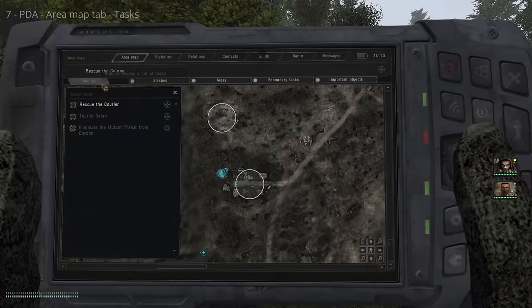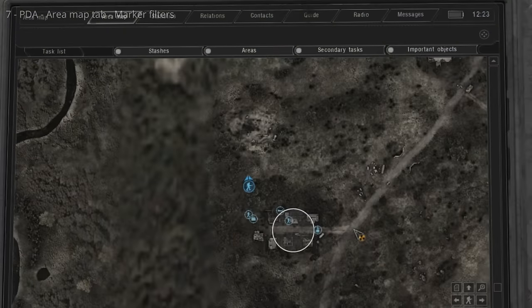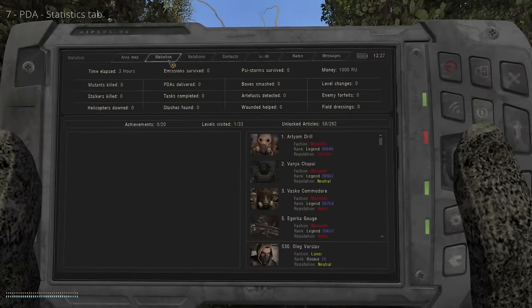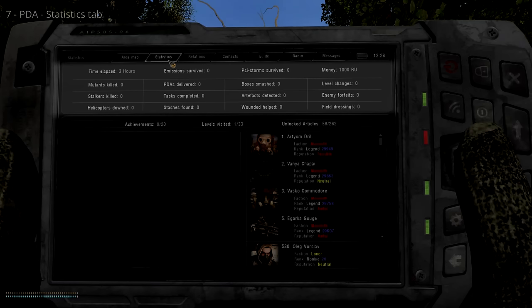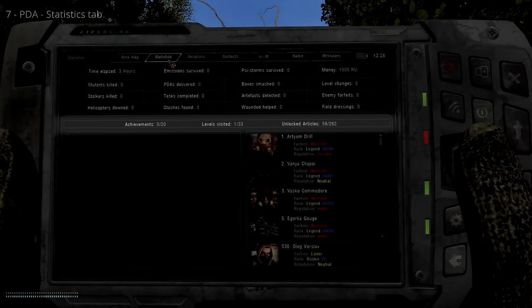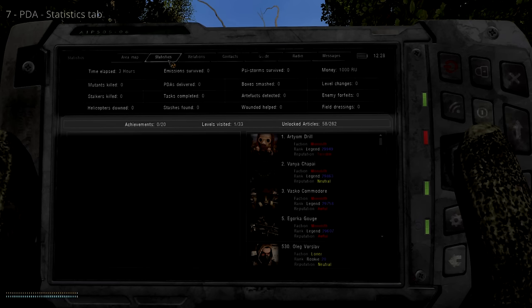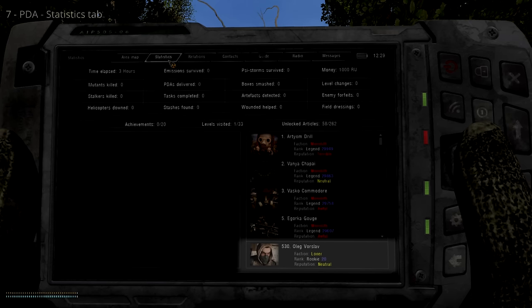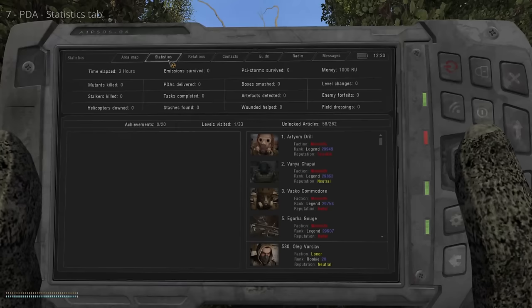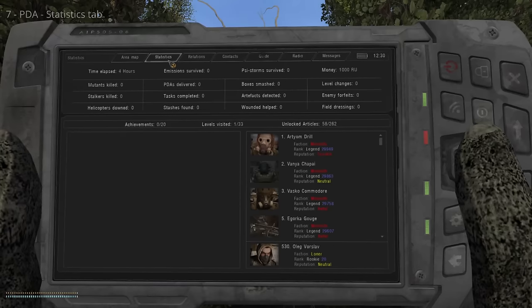Click the Tasks button to show all your current tasks. Marker filters above the map turn marker types on or off. The Statistics tab tracks your actions and accomplishments — it shows gameplay stats, how many achievements, regions, and PDA articles you've unlocked, and the top 100 stalkers in the zone ordered by rank. Your rank increases naturally as you play and affects how people interact with you. A high rank means you're well known, but also makes enemies envious — they may send hunters.